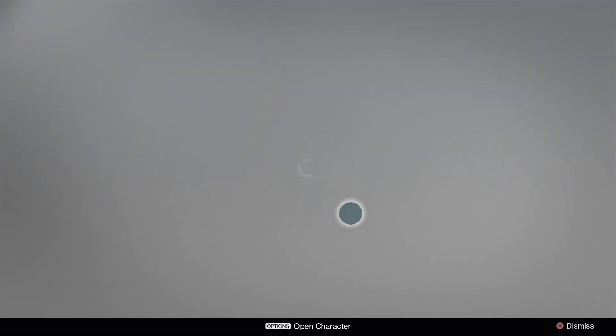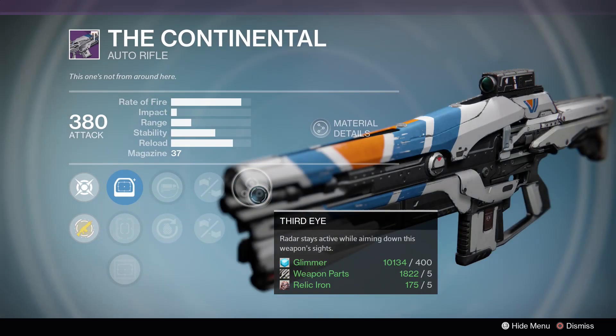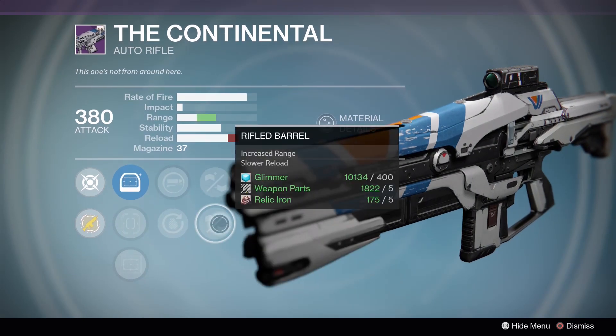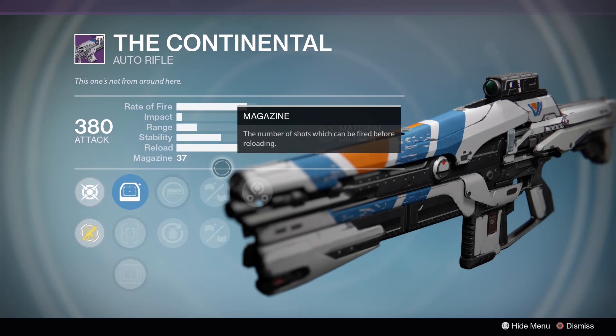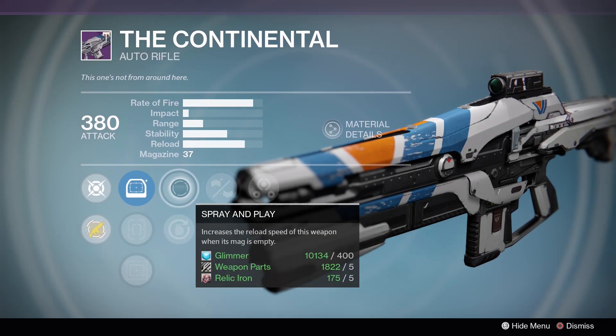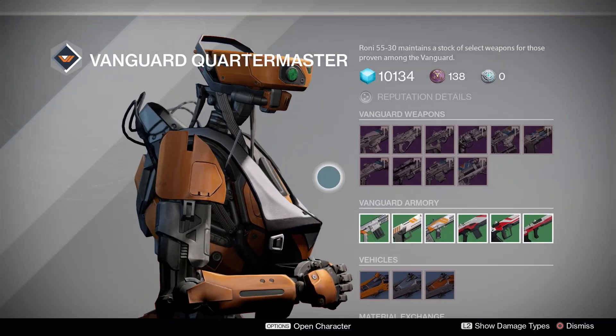Over at the Vanguard Quartermaster, we have the Continental. Last week's roll was significantly better. Third Eye, Handlaid Stock, Rifle Barrel, Spray and Play, Grenadier. Handlaid Stock is nice for a really good stability boost, but that's about the only other thing I can really recommend on that auto rifle.